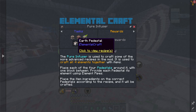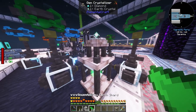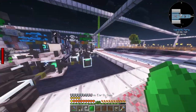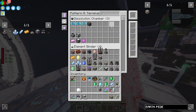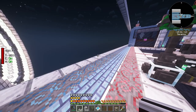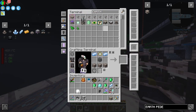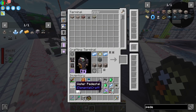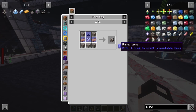Now we just need a fire pedestal, an air pedestal, and a pure infuser. We need a diamond, a netherrack crystal, and some earth shards. Nice, we got a pristine earth gem! Put this back into the system, edit the recipe with the pristine gem, craft it, and there's the earth pedestal. I'll do the same for fire and air.